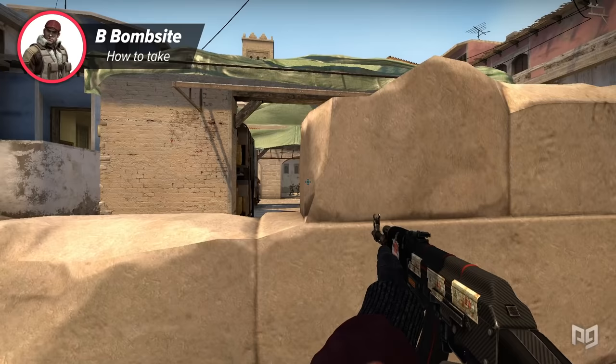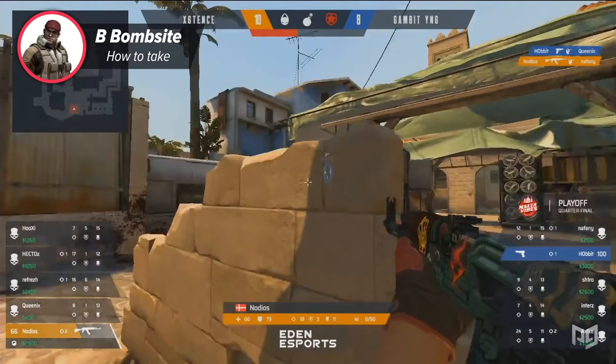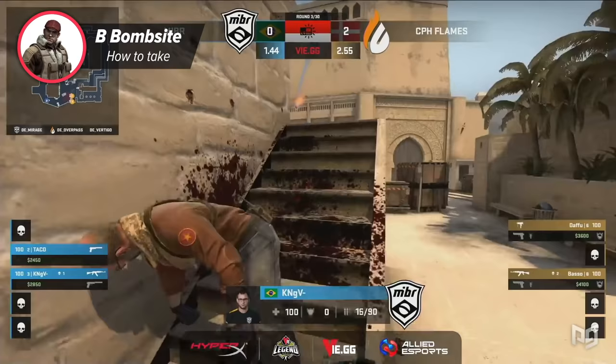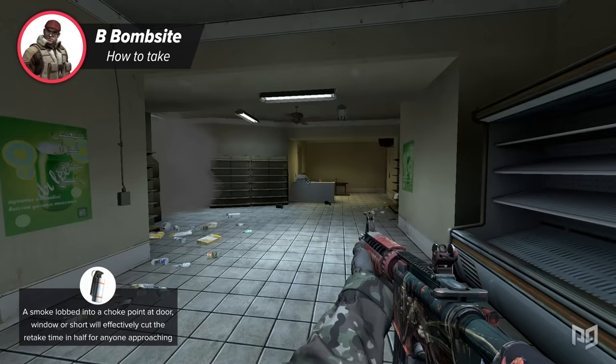From bench, pop out on the left and right to one-tap people on short, or take a step back and hold the window. When you play bench properly the world is your oyster. A few other post-plant tips: when a teammate gets to bench before you, staying in apps to hold behind and play off the bomb is great, as anyone trying to defuse has a height disadvantage. Taking either short or kitchen as a team will generally bag you the round. Finally, hold onto your smokes and mollies for the post-plant — a smoke lobbed into the door, window, or short choke point will effectively cut the retake time in half.